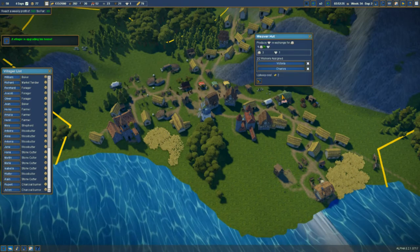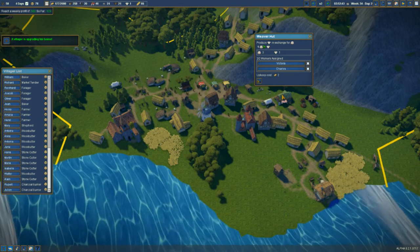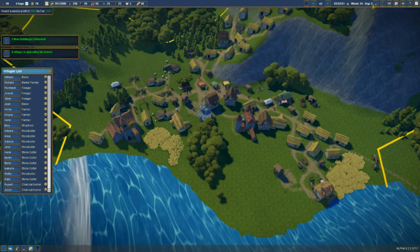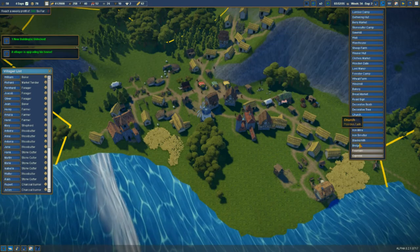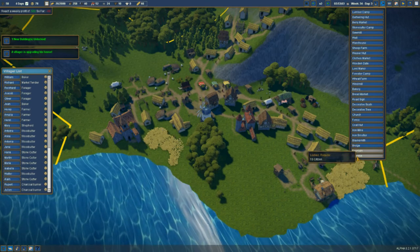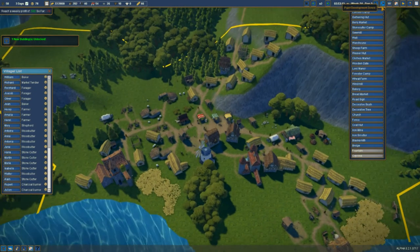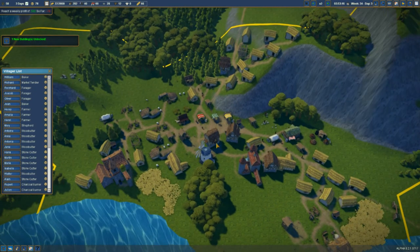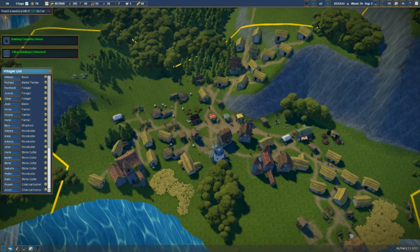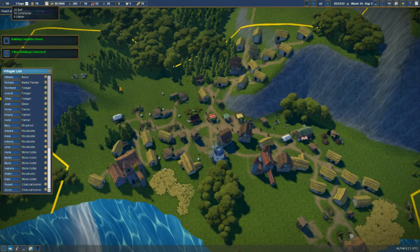We've got a weaver's hut. Oh there we go — that was a quick unlock! We've got a fountain and a cypress tree. That's just about eight citizens.